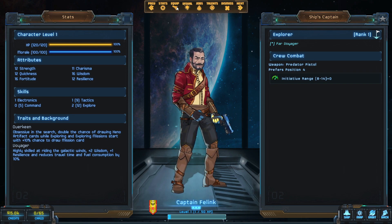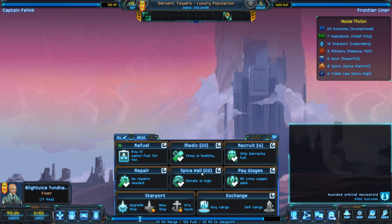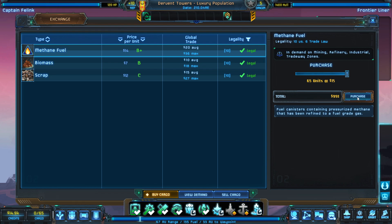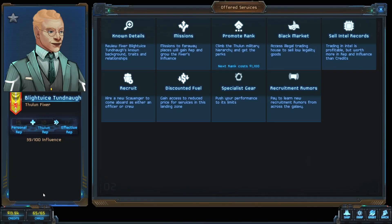The talent screen also shows if anyone else in your crew already has the same skill, so you don't double-buy, and it shows if others are using the same talent tree so you can manage specialization. We'll buy some fuel — it's made out of water — and check the cargo. They've got methane fuel selling at a B-plus price, so we'll buy 65 units and try to sell it elsewhere. The fixer here can also give us missions and, if we have good rep, discounted fuel.